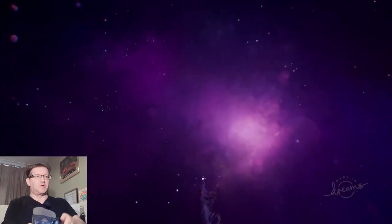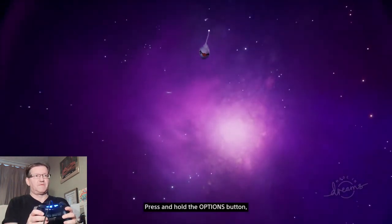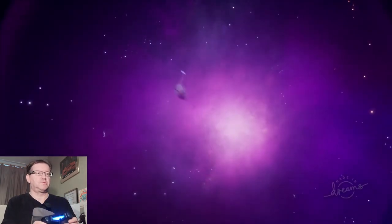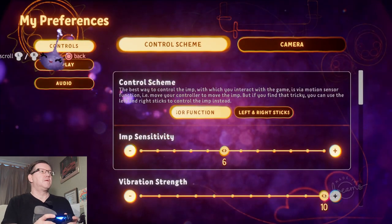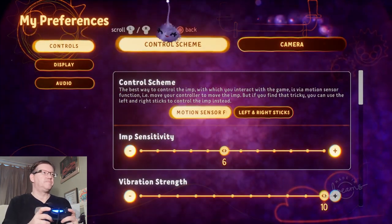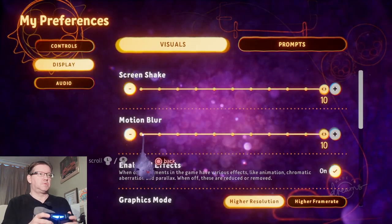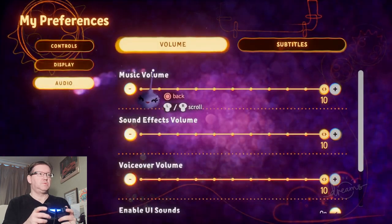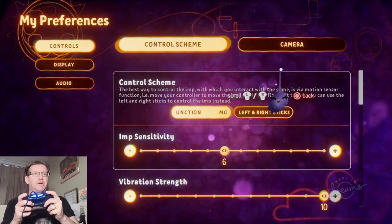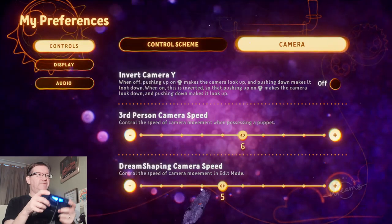The Imp is following my controllers. So the Imp responds to the smallest movements of your wireless controller - it's attached to the controller's motion sensor. Very similar to how Astro Bot works. My preferences include Control Scheme, Camera, Display, Audio, Motion Blur. It looks really nice so far. Let me check the camera - invert camera, I'm going to leave it alone for now.